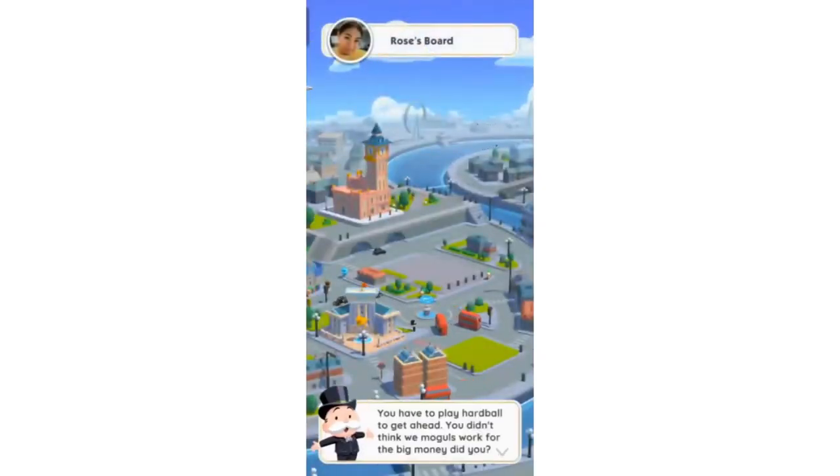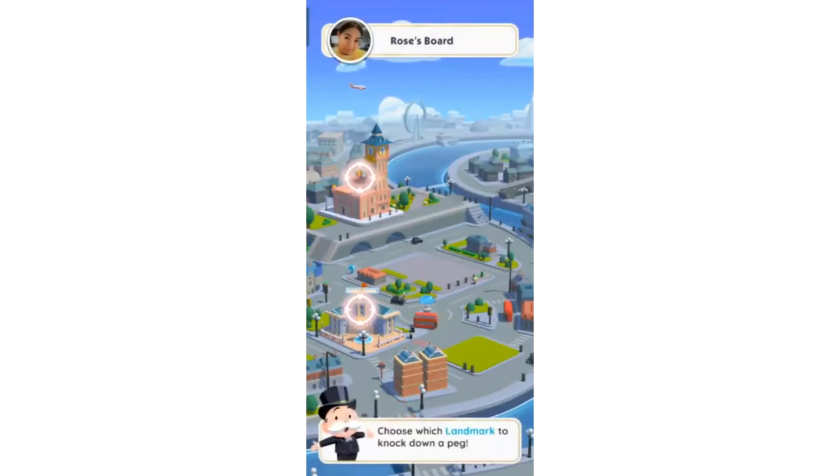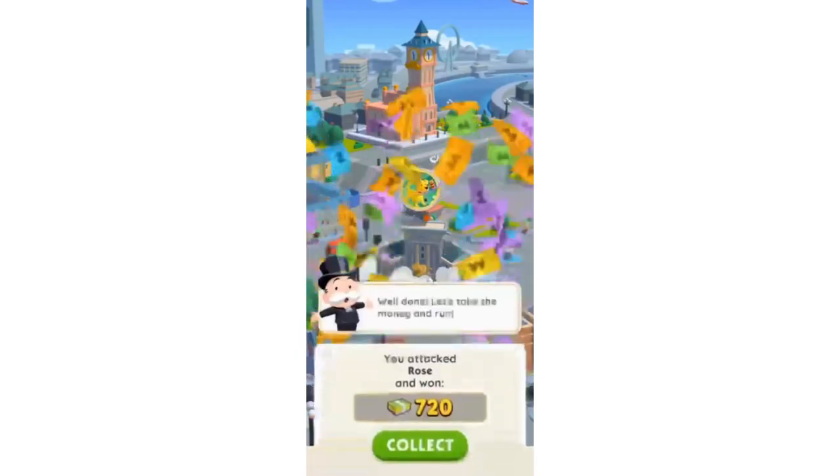For example, if someone or your friend hits one of your buildings, if you do have shields on your account, you will actually be able to protect your buildings from being destroyed by your friends or other Monopoly Go users.